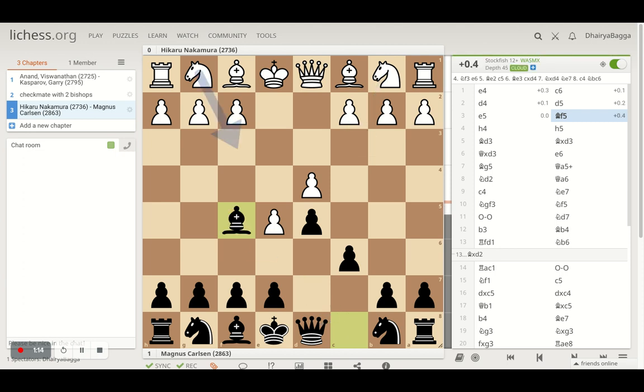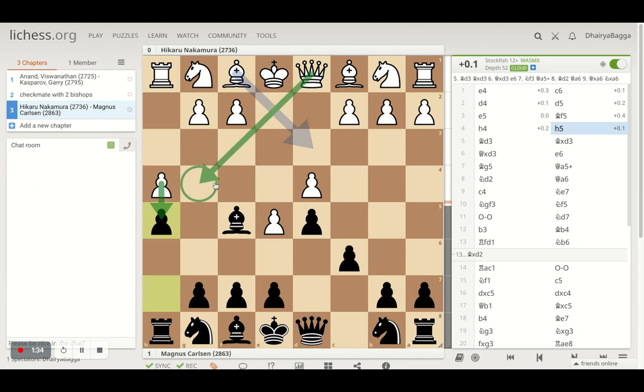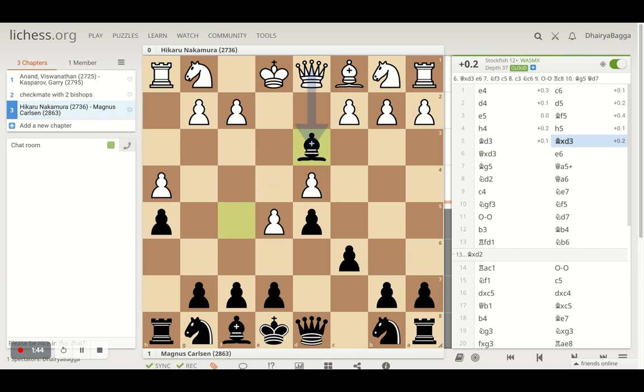Bishop comes out to F5, a standard move in the Caro-Kann, and Nakamura plays H4 trying to be aggressive from the kingside. H4 is generally met with H5 — that's pretty basic because you don't want the opponent pushing the pawns forward again. This also prevents moves like Queen coming to G4 eventually. Nakamura plays Bishop D3, and the best move is to take, which is what Carlsen does, and Nakamura takes back with D3. This is complete theory till now.